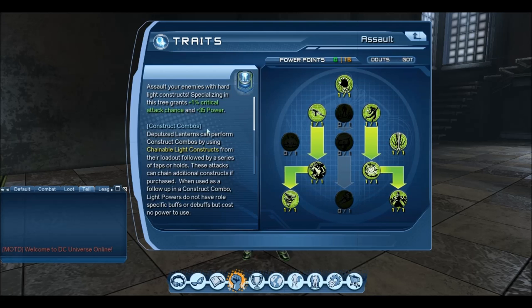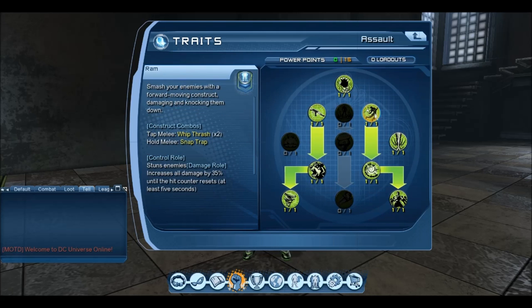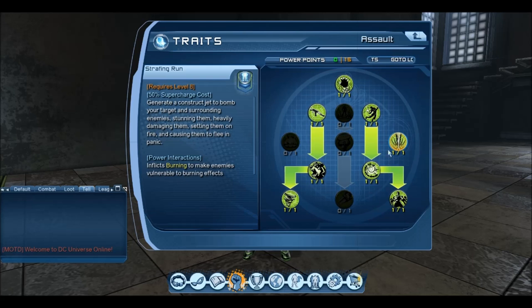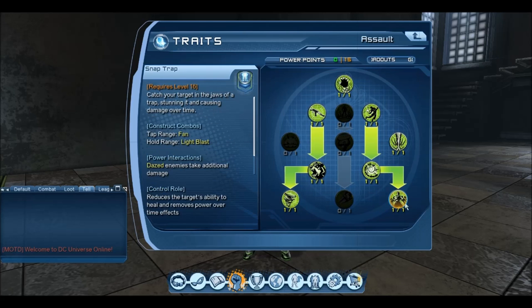With the powerpoints, as a standard for the assault tree: light claws, minigun, ram, strafe and run, whip thrash, chompers, fan, snap trap.